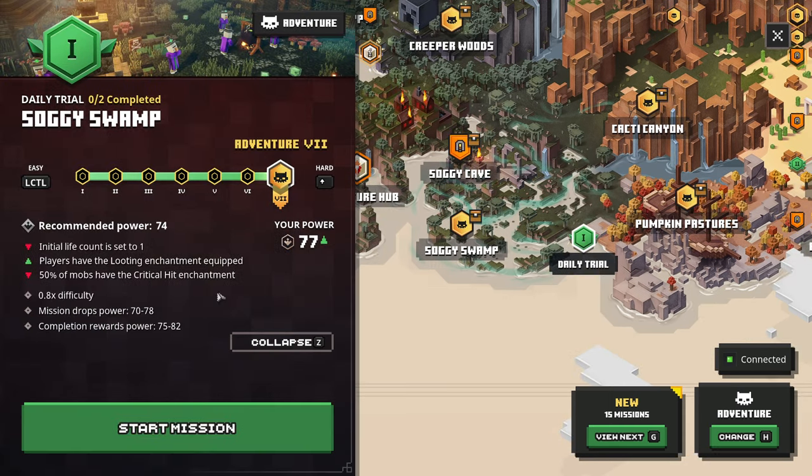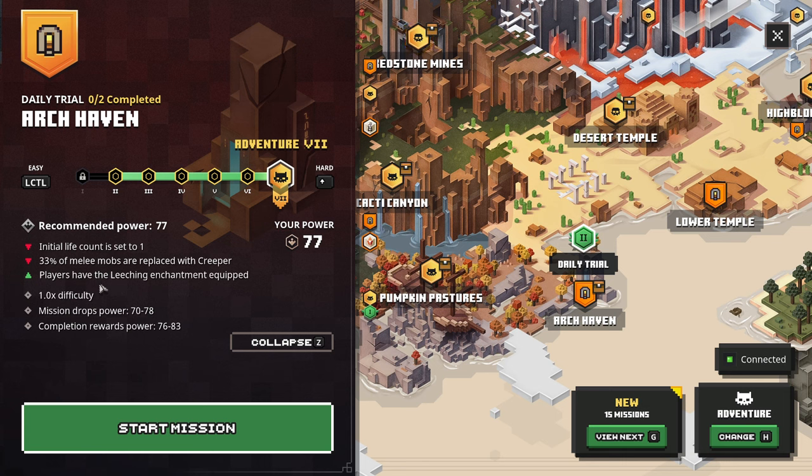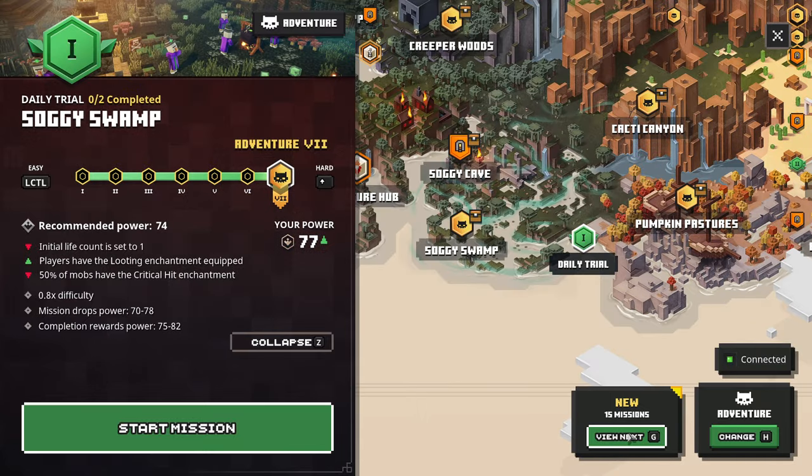We do have the Daily Trials — what are the modifiers exactly? Life Count's up to 1, so I can't die more than once. Players have looting, mobs have the critical hit enchantment. That's rough — probably not gonna do that one. The other Daily Trial: 33% of melee mobs are replaced with Creepers. I don't really like that. Players have the leeching enchantment — I think you heal for a percent of the mobs' health after they die. We could try it, but I don't know if that's a good idea.